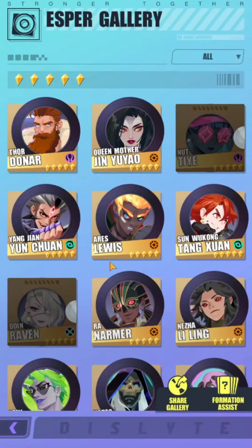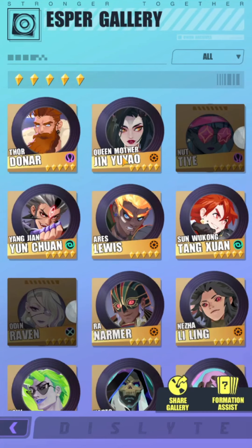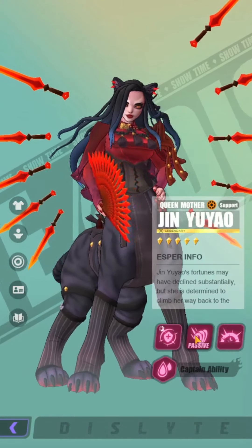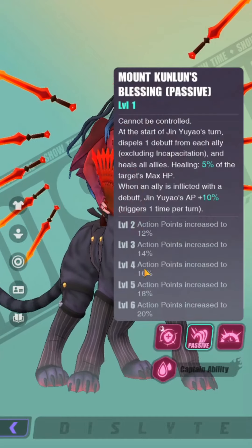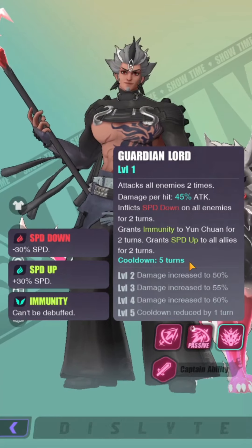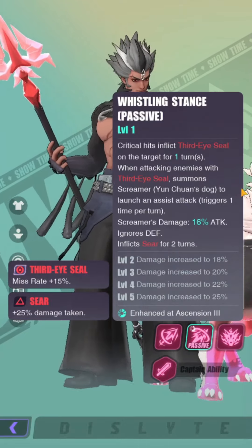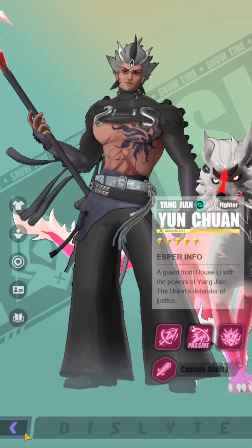Units worth legendary ability mounts: Jin Yu Yao — once you get her to R2, it's very worth it to max out her S3 and S2, but before R2 she doesn't offer much since her AP push is only 20%. At R2 she gains 30% and cycles a lot better. For PvE players, give Yunchuan ability mounts at least for his S3 so you can cycle the speed up better, and it increases his ignore defense from 16% to 25%.